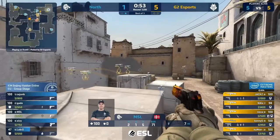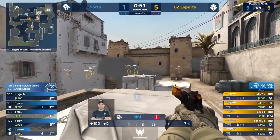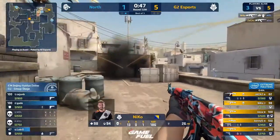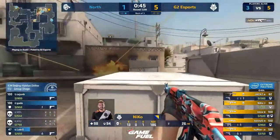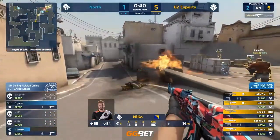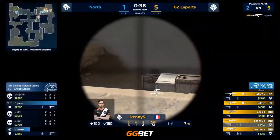Wow. He is known to be an AWPer, but not known to be a Kenny S style AWPer. It's going to be so hard. Such an advantage — peeking over that smoke for the T's. You can see from MSL's POV how little he could see. Niko's going for a very ambitious control of his AK there over the flames, couldn't barely see him.